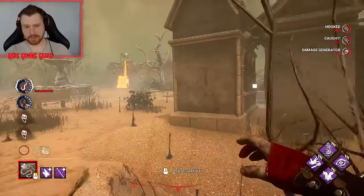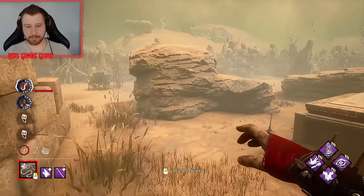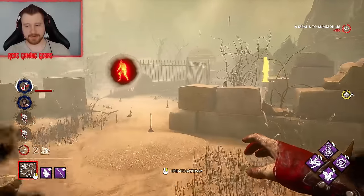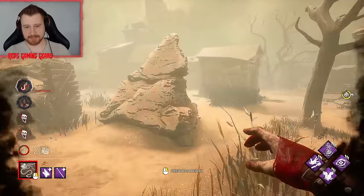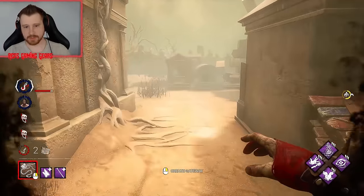This would be a nasty build on Wraith. You could actually remove Sloppy Butcher and replace it with Wraith's add-on — that'd actually be a little bit better. You could put in like another Bamboozle so you can shut down Shack if you need to chase there. Because his Blind Warrior Green add-on gives him Sloppy Butcher.